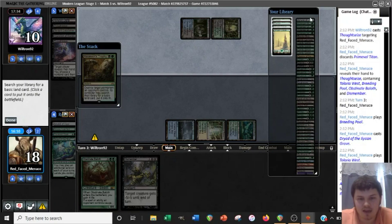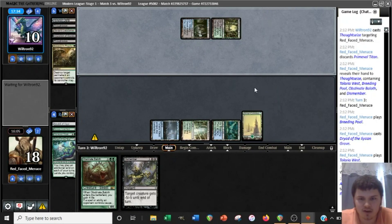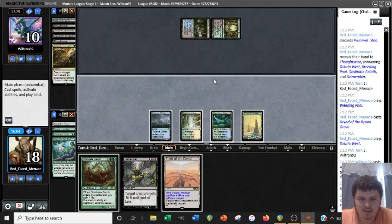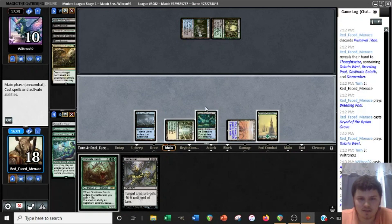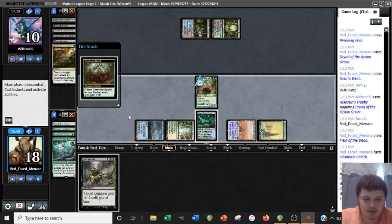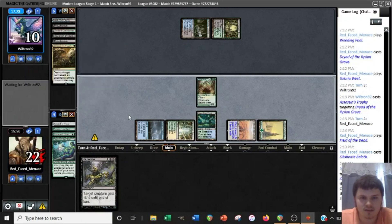I'd love to get a land here, particularly one that won't have some kind of ETB trigger, something like Tolaria West. Snow covers are cooler anyway, so I'm just going to get a Snow cover. Field of the Dead is pretty decent actually — that could do something later on down the line. Just play the Baeloth. No reason not to get a clock in play. They're kind of stuck on lands here, so that's good for us for sure.